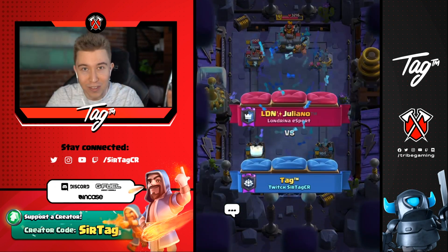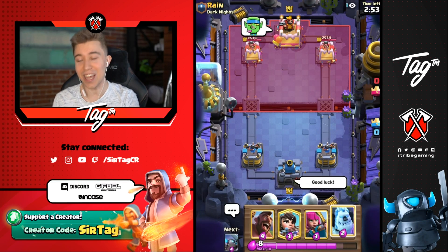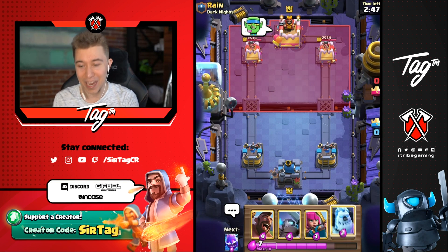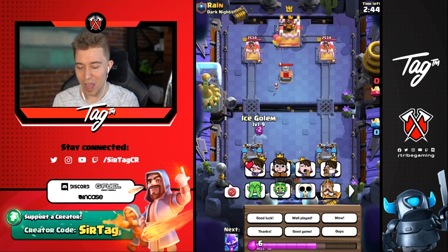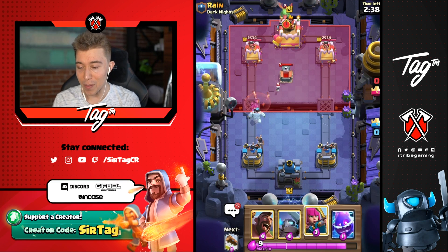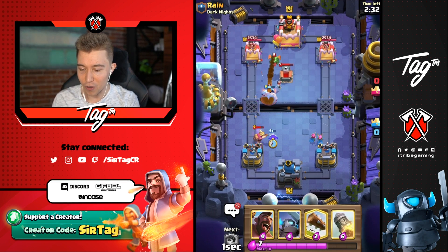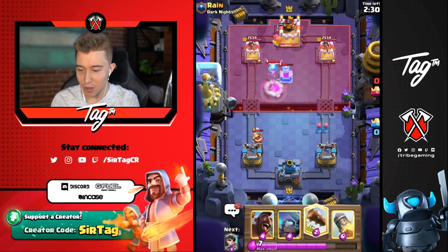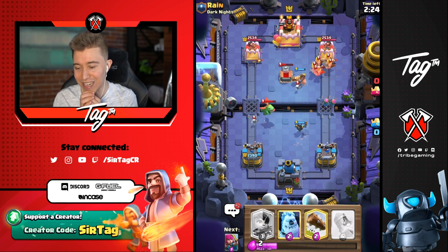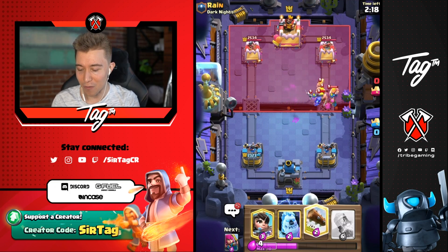Alright guys, we've got a game against Rain. Going to sauce out a good luck and see what's good. Definitely want to go for a princess in the back to kick it open — he keeps sticking his tongue out at me, how rude! He goes for baby dragon — it's probably going to be a lava hound minion deck. We're going to go for an electro spirit so we don't take as much damage, archers are going to be sublime, and we kite the baby dragon to the opposite lane with the mini Pekka.